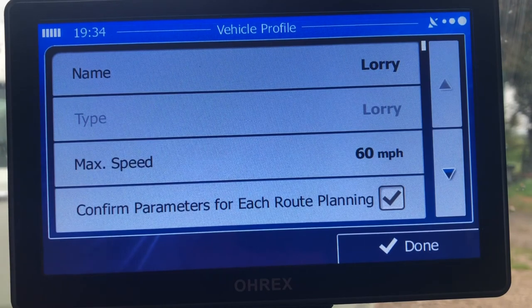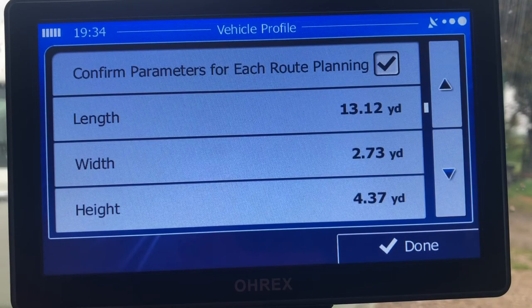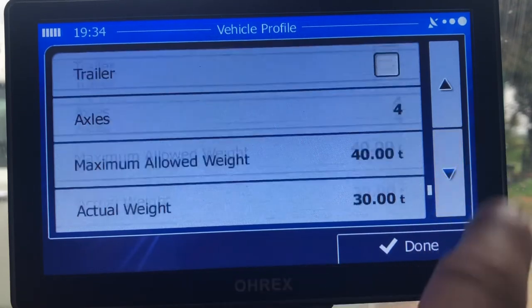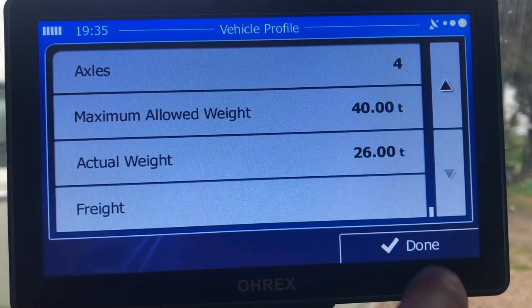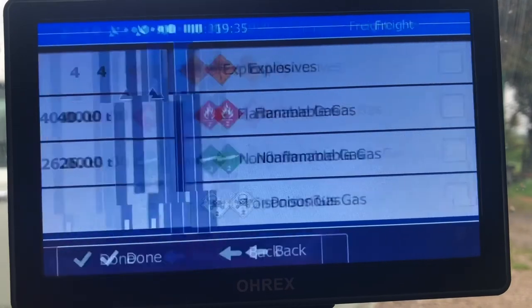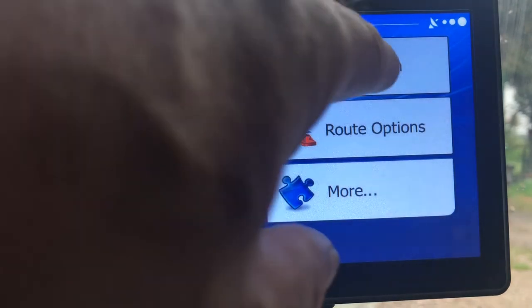Every time you switch on, it comes up with the vehicle you're driving. I've got a lorry — loaded — with a 60 mile an hour speed limit. I've got it ticked to confirm the length, width, and height of the lorry every time I go on it. We've got a trailer option — I haven't got a trailer selected. Four axles. Maximum weight I've put at 40 ton, though I'm not on 40 ton. Actual weight is 26, tomorrow. You can also input the type of freight you're carrying, such as if you're carrying hazardous goods, which could affect your route.